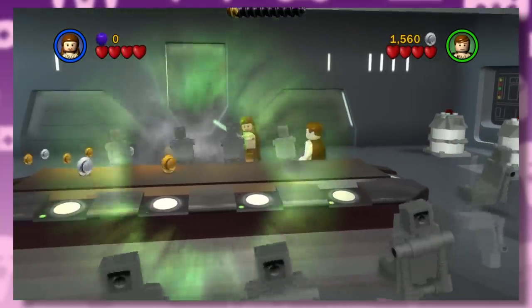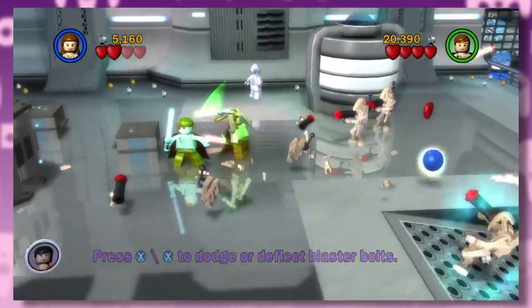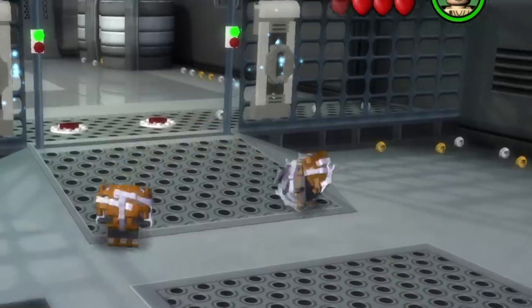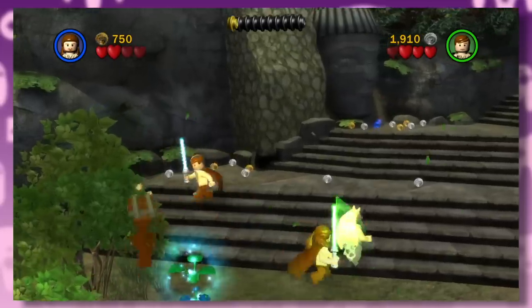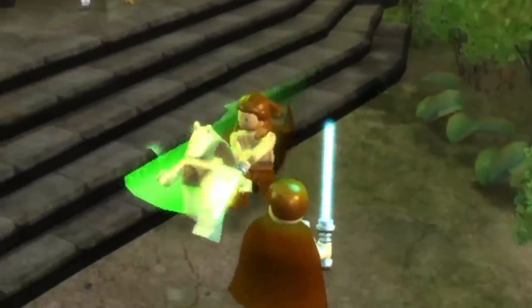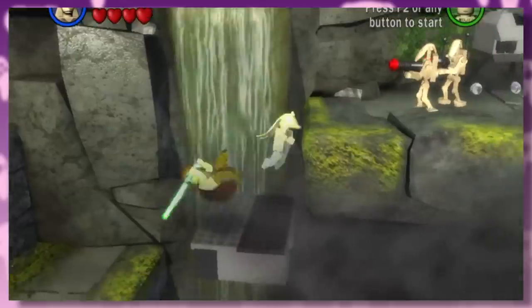Maybe they're just hallucinating while the gas slowly paralyzes their nervous system. The two Jedi make their way through the level solving puzzles and chopping up battle droids. They then take on some droidekas, which kind of look like deck chairs in this one. Then it's down to the planet's surface where the Jedi take out some of their rage on poor Jar Jar — and he can't even fight back in this game.